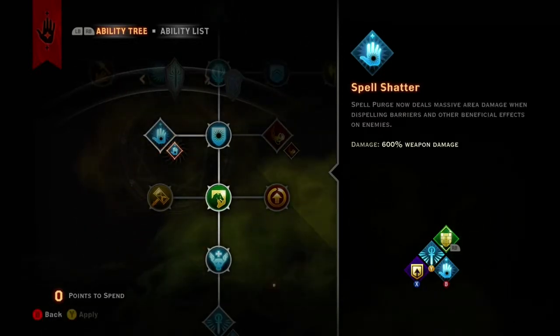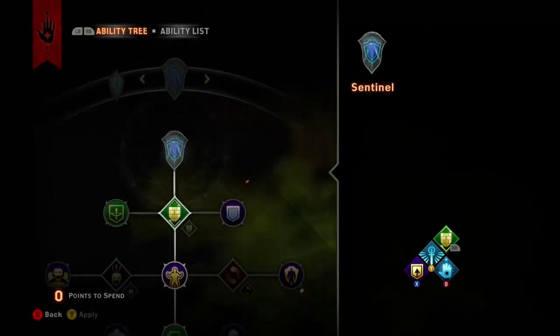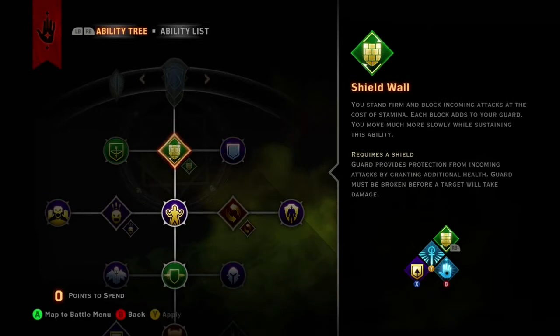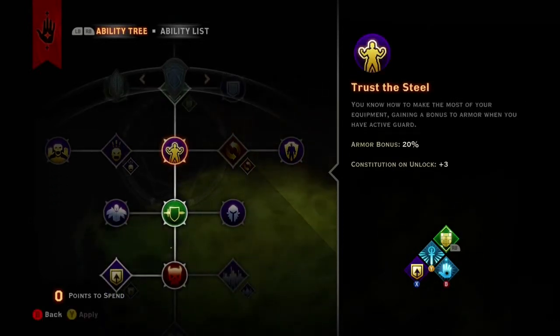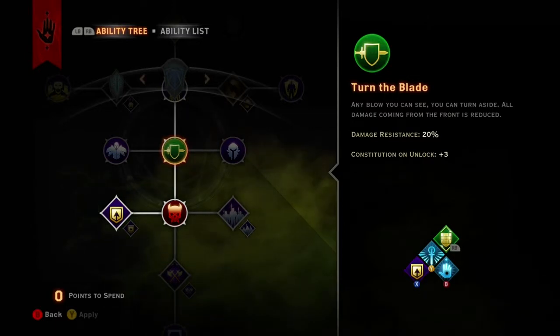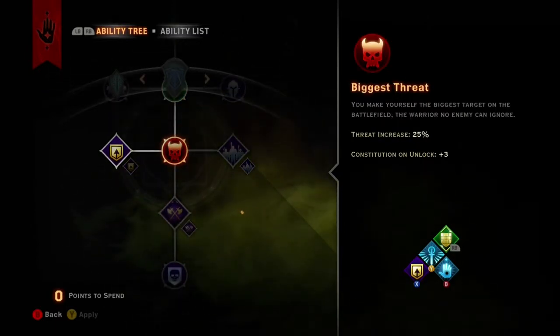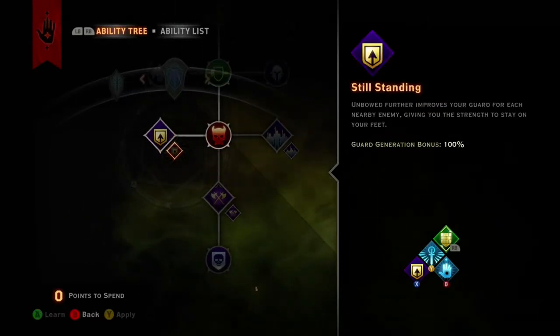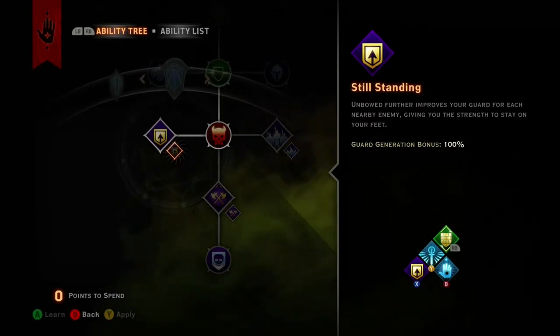Switching over to the Sentinel Tree, we want to grab Trust the Steel for additional armor, while Turn the Blade reduces damage from enemies in front of you. Biggest Threat increases your threat generation from all enemies. Taking Unbowed and its additional Still Standing provide an excellent way to gain guard without using stamina.